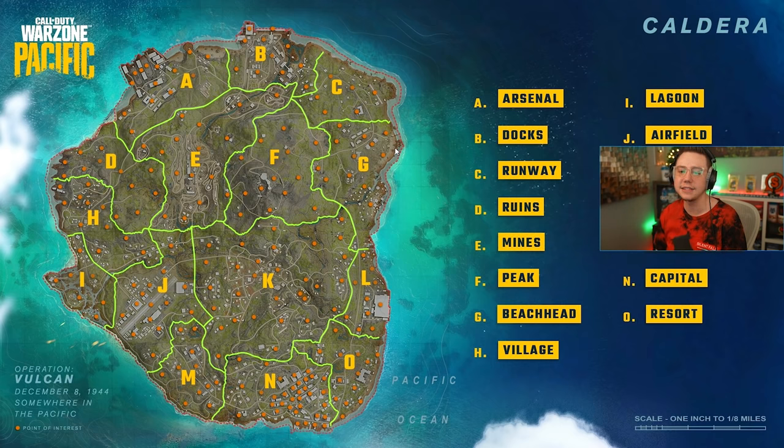When it comes to Caldera, this is what we got this morning. We got our general overview of the map, which we're going to break down. We got all our named locations. We also get a little bit of other information about the map itself — in the bottom right we see the scale: one inch is one eighth of a mile. Now they've already said Caldera is essentially the same size as Verdansk. It's Operation Vulcan this year, which sounds pretty cool. It takes place on December 8th, 1944 — so this is an official confirmation we're playing in 1944. Which raises the question: is realism really a thing anymore? Because we've got 2019 weapons, Cold War weapons being used in this map. Are we going to have heartbeat sensors, all the other stuff from OG Warzone? We're going to have to wait and see. And it's located somewhere in the Pacific.